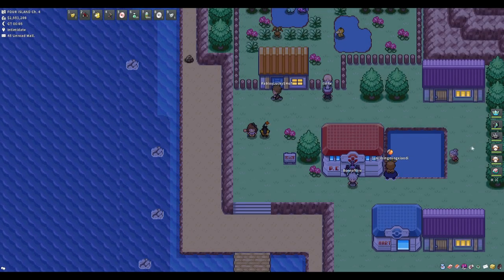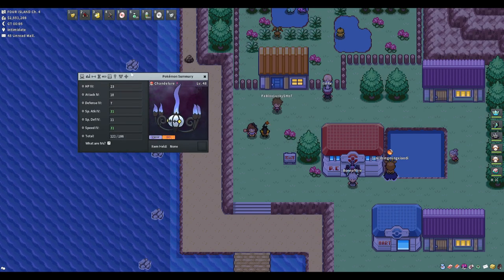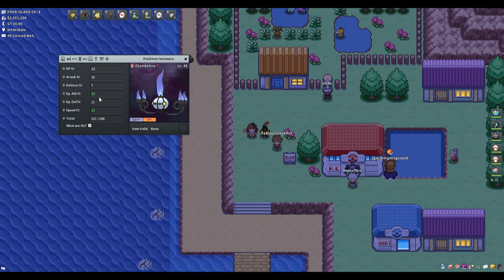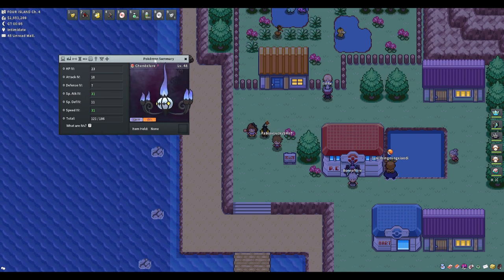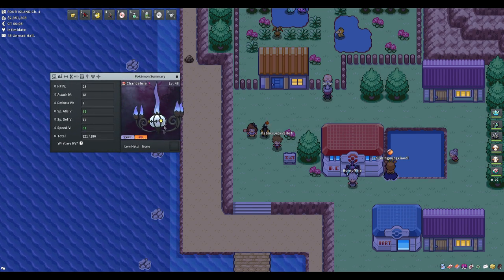On to Dittos and how they work. For this example I'm using my Chandelure — a female Chandelure with 31 speed and 31 special attack — to go over how genders work with Dittos, because it's very important.